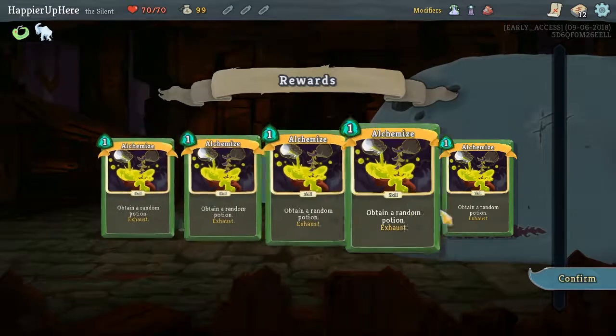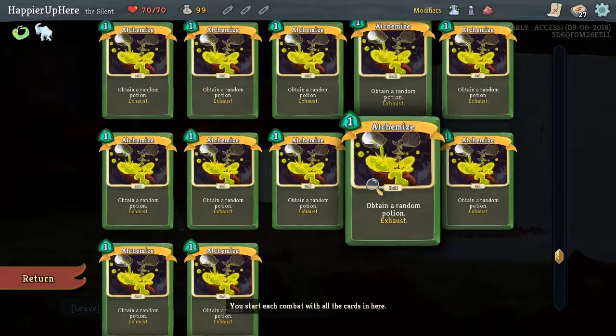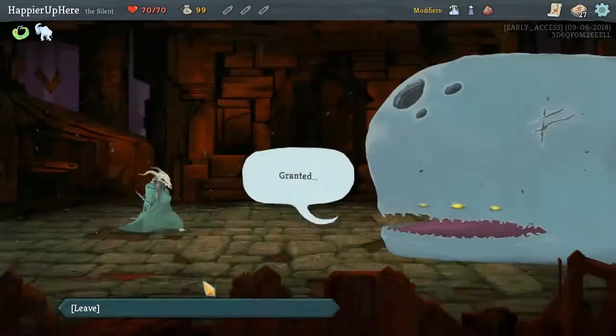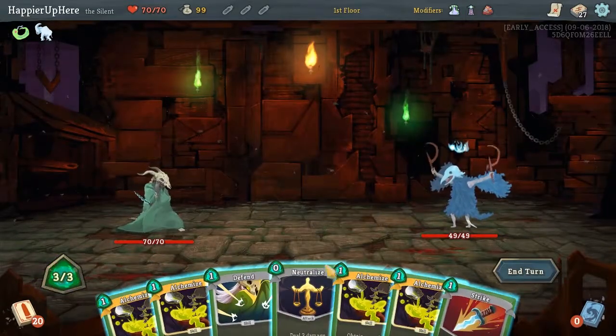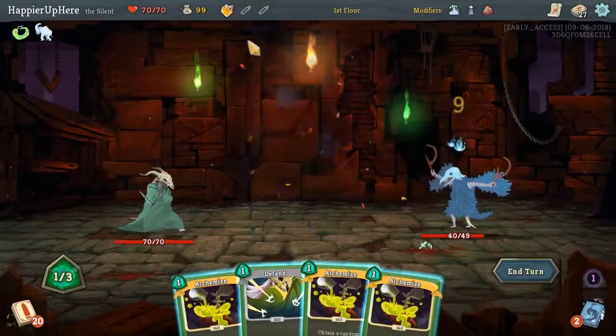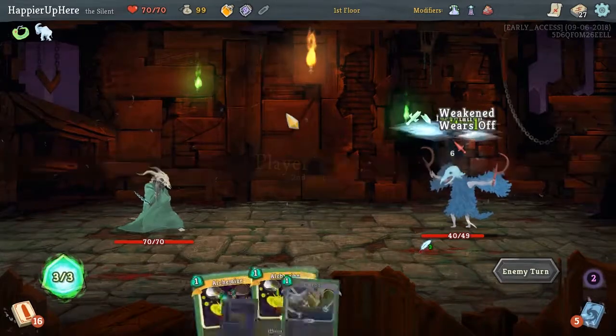I think we start off with 15 copies of Alchemize, right? That is a bummer. So we have to remove as many as we can of those. But I guess this will be a potions-heavy run. Starting off with a lot of Alchemizes here. Oh, Ghost in a Jar — we'll definitely hang on to that for our first elite fight.